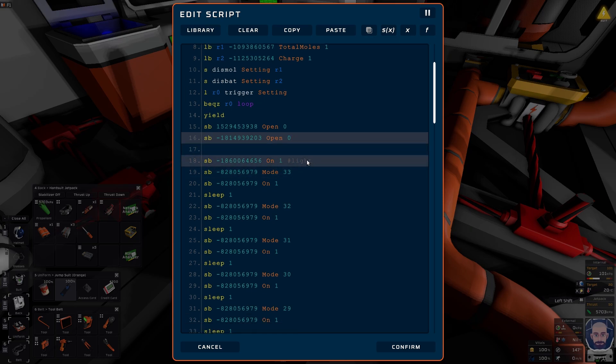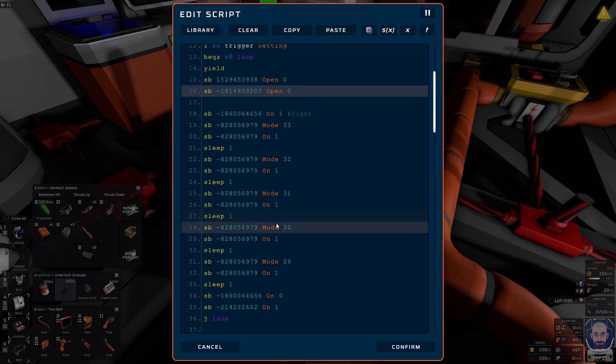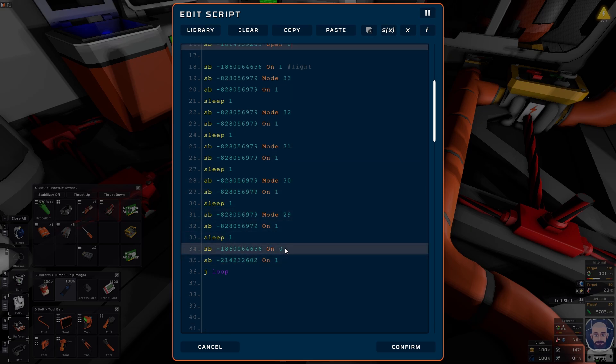Then it turns on a light — I might put an LED red. I'll do that before I put it on the workshop, just so that you know it's a countdown. You could do all sorts of things: go orange, red, and whatever — it's up to you. Then it sets the speaker to 5, turns it on, sleeps for a second. 4 — sleeps for a second. On — sleeps for a second. 3, on, sleeps for a second. And then at the very end we get the engine firing. Really simple stuff.